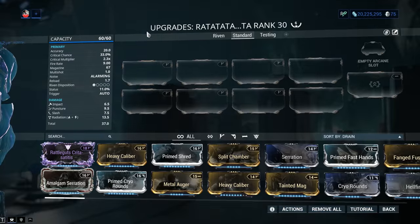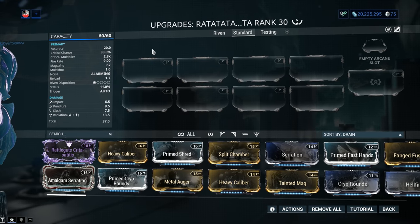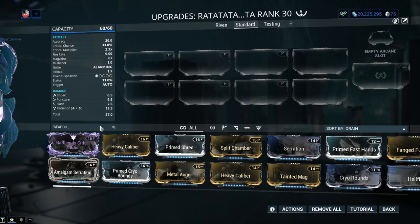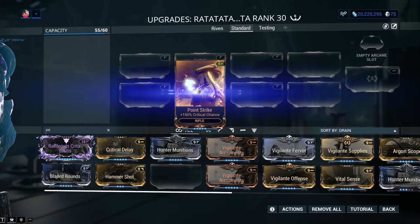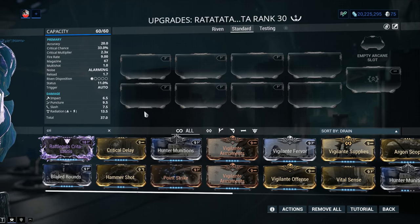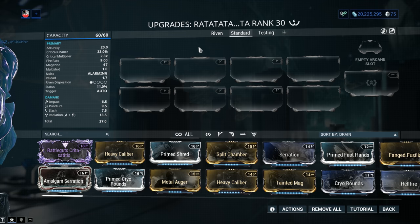Critical chance is 33%, with a nice critical multiplier of 2.3x — absolutely fantastic. Just with Point Strike alone you're going to 82.5%. If you've got Argon Scope, those are guaranteed crits. Absolutely phenomenal.